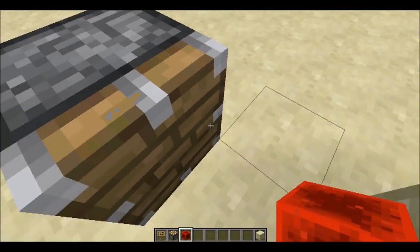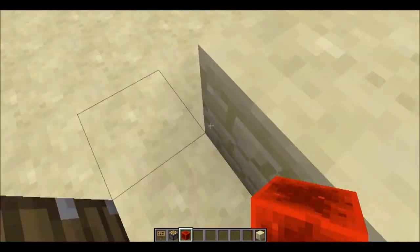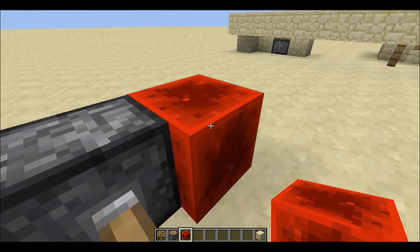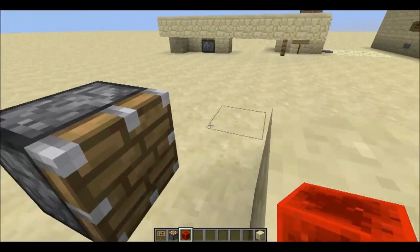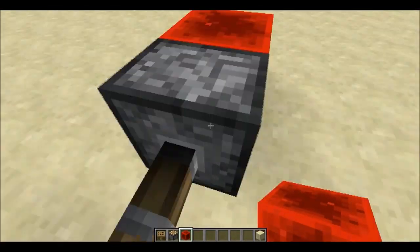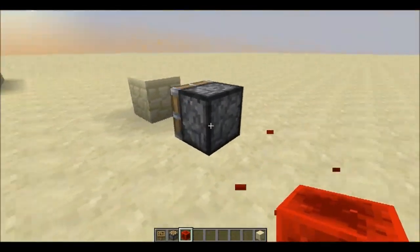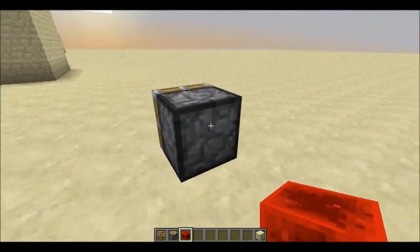So now if you stand in front of the Pistons and the Piston cannot push further and is extended, it will pull you back as it retracts. You can actually step into the Piston after it is extended and after it retracts, you get to the back of the Piston.